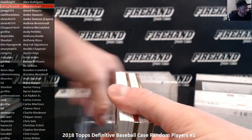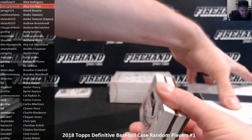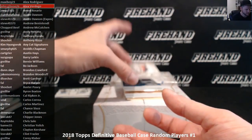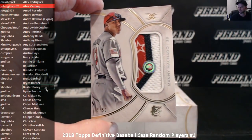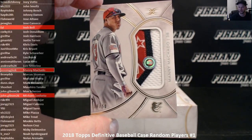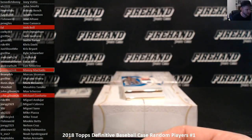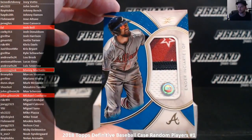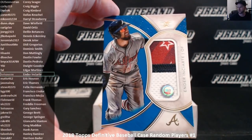Good luck — Manny Machado patch, number 250. Jeremy G. Bach gets Manny Machado. Ender Encarnacion — the 25 patch — Soy Sauce gets Ender.